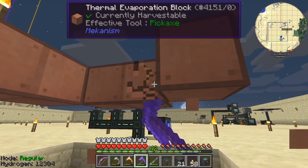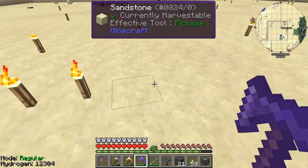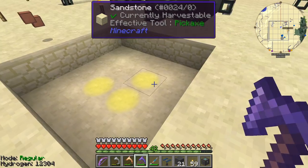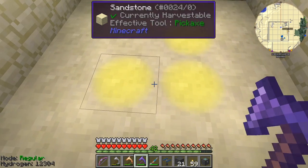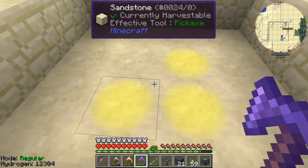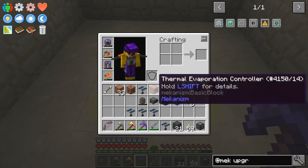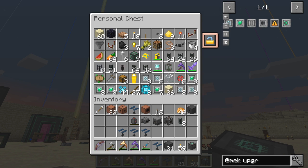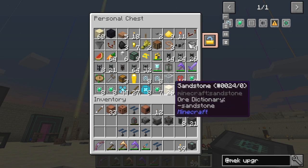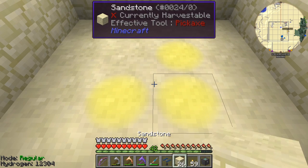Let me just remove these last few blocks at the top here. Right, that should be enough. I've got enough blocks down here. Now I'm going to put the digital miner down here — I'll just put it at one block. Let's go to that chest again and get some sandstone. Let's put the sandstone down here.